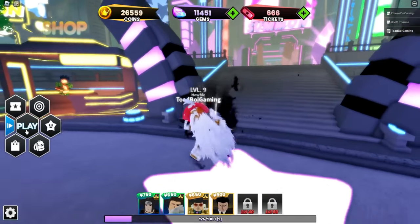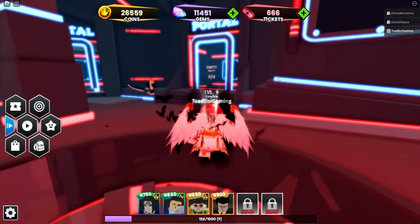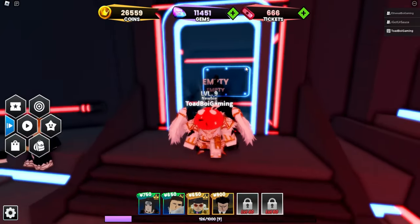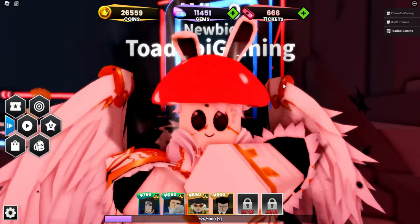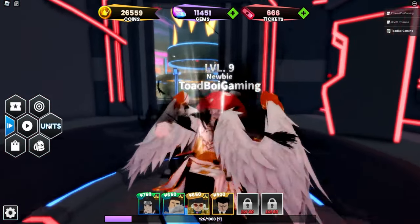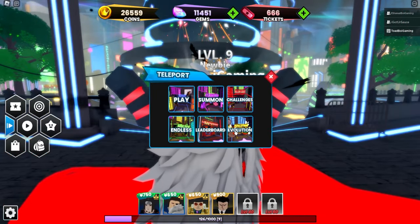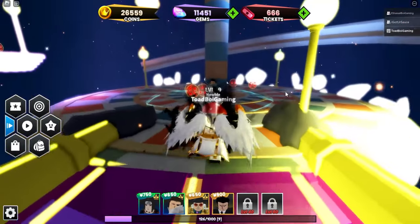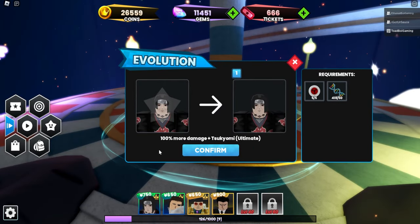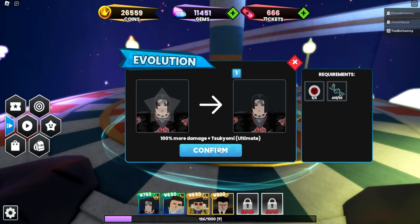What we're gonna do is click over here to the play section. You're probably wondering, how do you get the evo items? Go to challenges, and you guys gotta keep doing all these challenges right here. Challenge level one — we beat that a ton of times. I think it took us about an hour and a half, almost two hours, because it's a random drop chance. Ethereal got it faster than us. Anyway, I got five cursed eyes. Teleport to the evolution section of the game — I need five of those eyes and I need 50 DNAs. I get 100% more damage plus Tsukuyomi alternate.